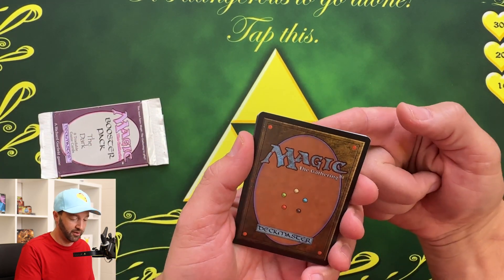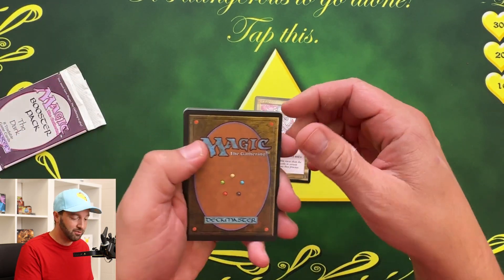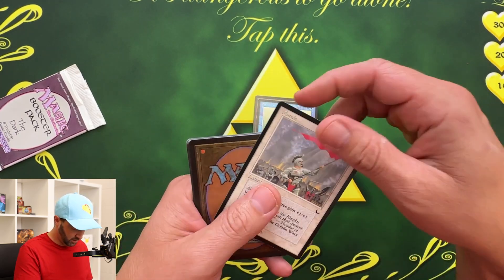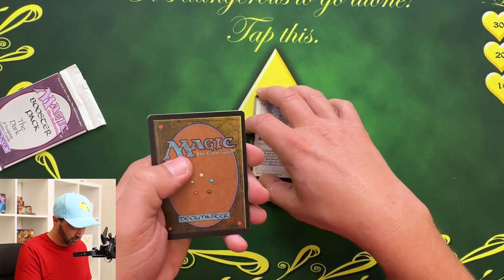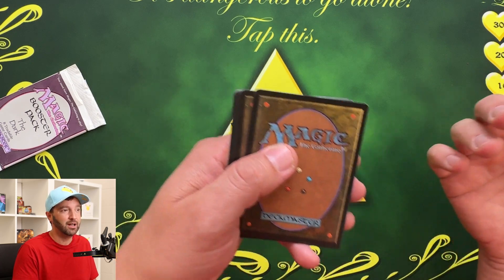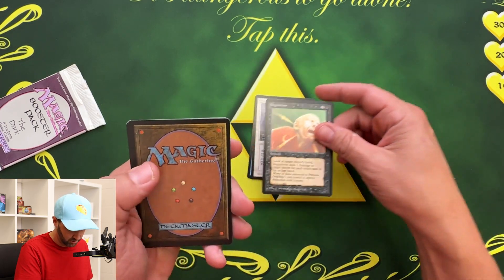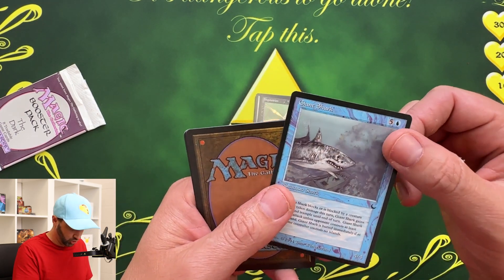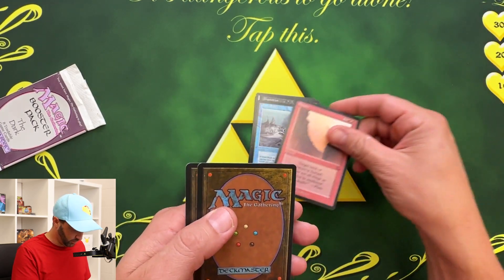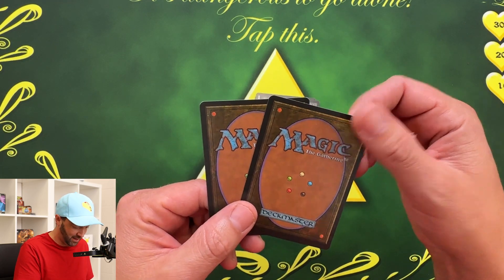The two uncommons are on this side, so we're just gonna go straight down. You can get the Maze of Ith in the common slot — that's a thing. Sunken City, Morale. There are cards when I see other people open up The Dark and I'm like, oh yeah, that card's in The Dark — I've never pulled that, even in the common slot. Inquisition, Giant Shark — really rad. Fissure. Are we already to it? Good thing I'm showing you the binder — this will be like a minute and a half video.